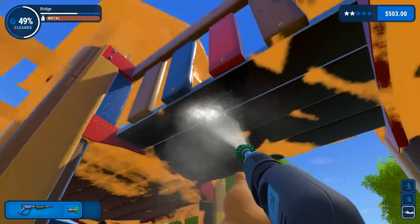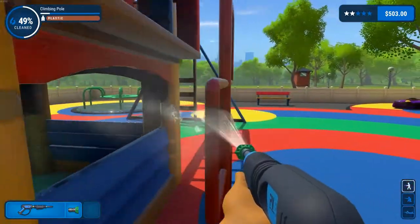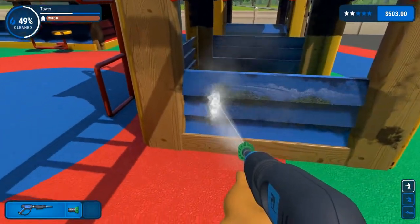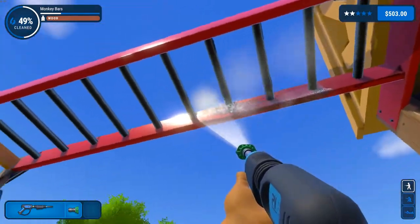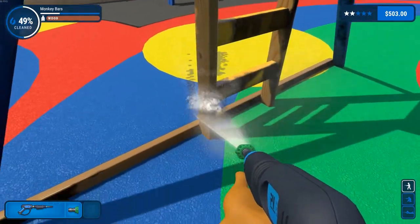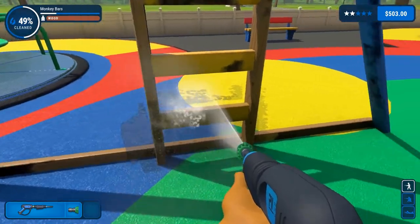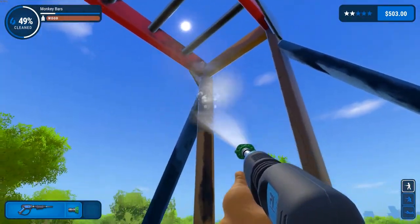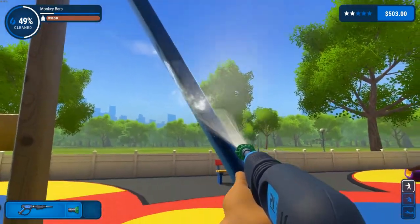Let's go prone and get underneath here. My main goal - the main goal for everyone in this game - is to make enough money to buy the bigger and better power washers. So that's what I'm gonna do. I'm not really buying soap. Last episode we did a test run on soap. In my opinion it doesn't really matter, and it doesn't last very long. So I think they need to do a rework on the soap.